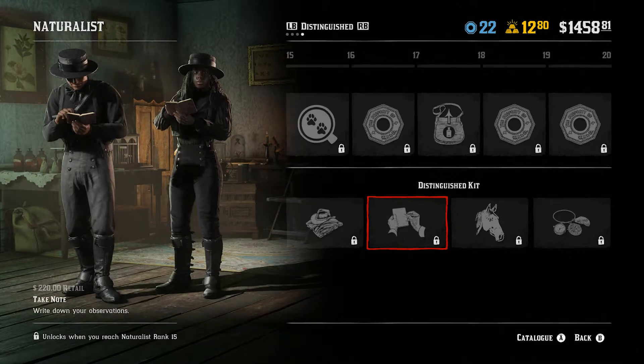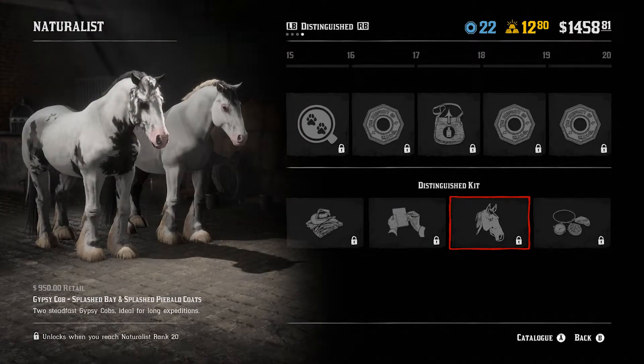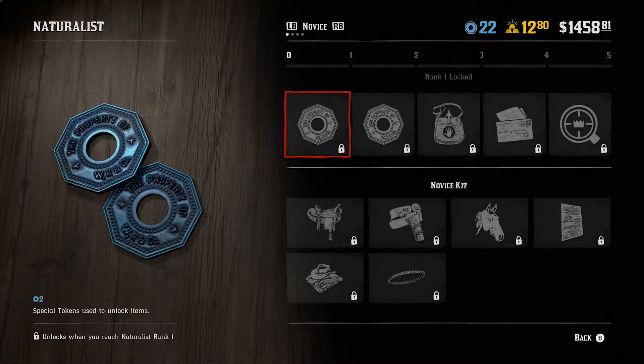'Take Note' is a new emote where you write down observations — I like that. There are splash bay and splashed piebald horse coats. And then the last unlock is the Underhill charms. That rounds out all the ranks for the Naturalist role.